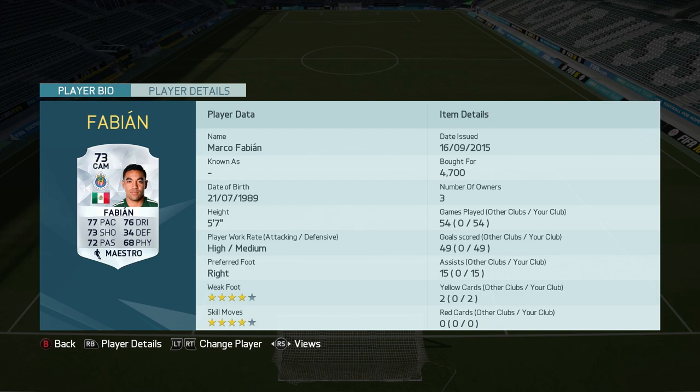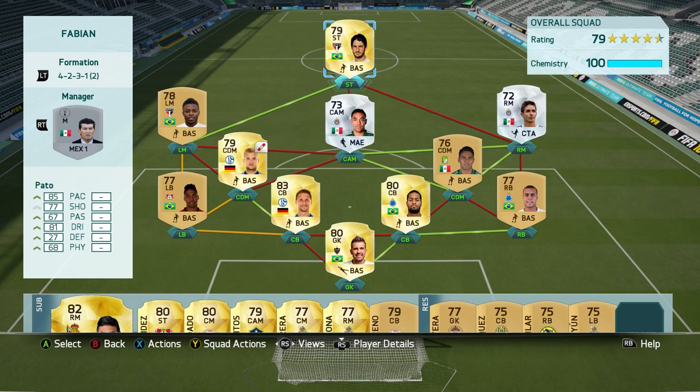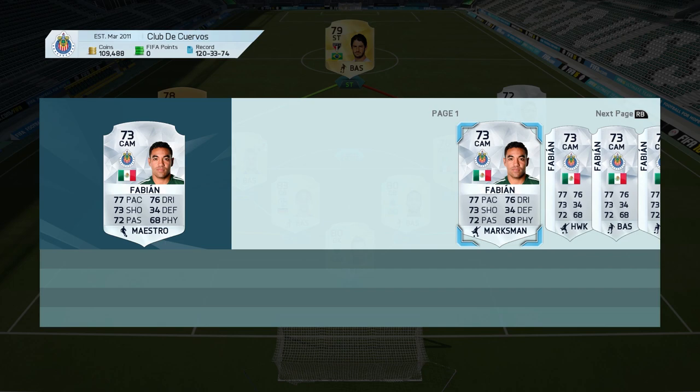Then Marco Fabian — look at that: 54 games, 49 goals, 15 assists. He's just amazing for me this FIFA. He's only around 5k — I'm not sure exactly on his price but I'll show you right now. And then Batalha is also pretty good on this squad for me.